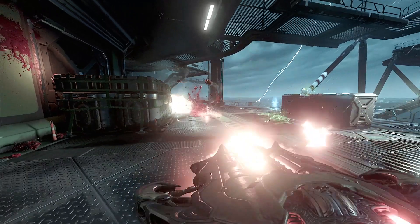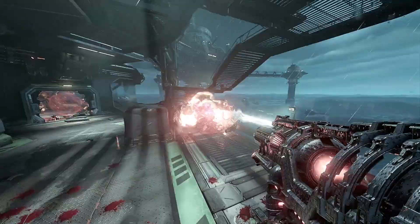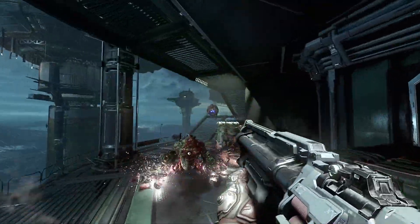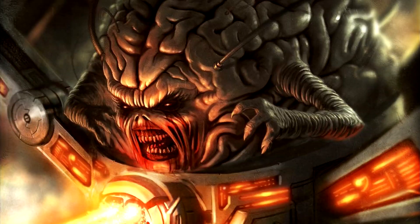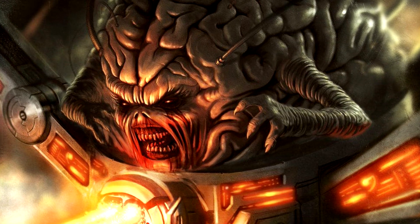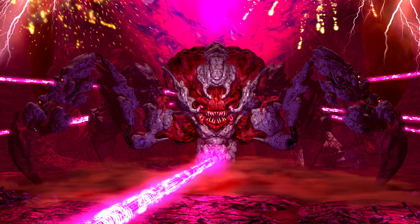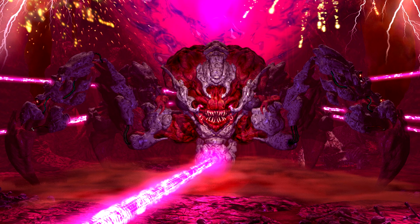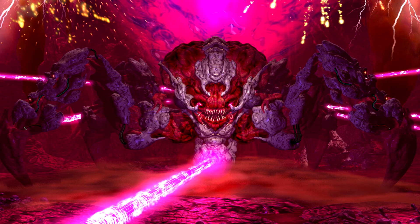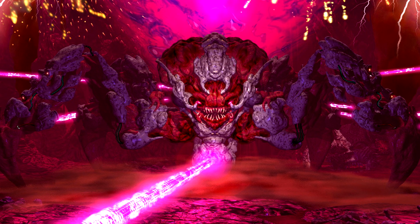Number 2: The Spider Mastermind. If id Software was able to fit a Cyberdemon in the arenas of Doom Eternal and the Ancient Gods, and make him a recurring sub-boss of each arena, they can amp up the encounters even more, give us a change of face, and put a huge spider in some of the arenas — just like they did in the original Doom 2, where some arenas had Cyberdemons and Spider Masterminds. The Spider Mastermind is one of the most iconic demons in Doom, and one of the most iconic enemy bosses in the history of the industry. A proper comeback of the Mastermind in Eternal will make fans of the series very happy, and the Mastermind could be added as yet another super heavy demon — everyone loves the super heavy demon class, they are all so badass and powerful.